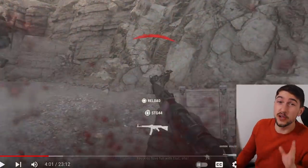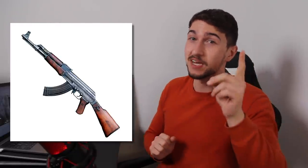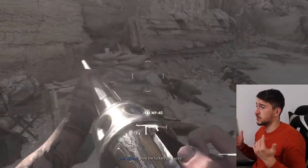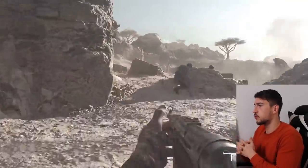An STG-44 appearing in 1942 makes absolutely no sense. Although it's historically inaccurate, if we have an STG-44 in 1942, we might even see an AK-47 in the game. One character also seems to have a Maori tattoo — maybe he's a Maori soldier. A mission featuring Maori troops in North Africa would actually be cool.